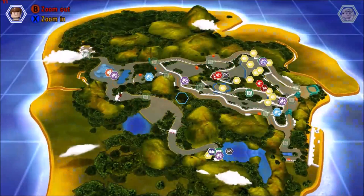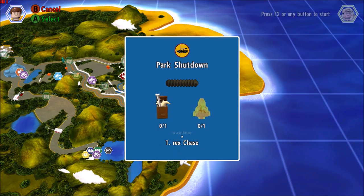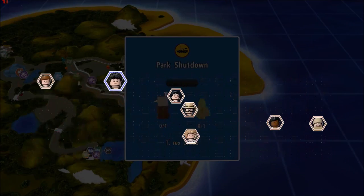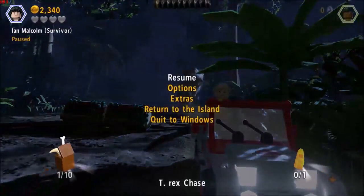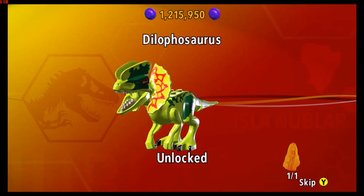Then we're going back here to the Park Shutdown, free play, and to the T-Rex Chase. We're going to go ahead and pick Ian, and let's get started. And there it is — we've got another amber brick which unlocks the Dilophosaurus.